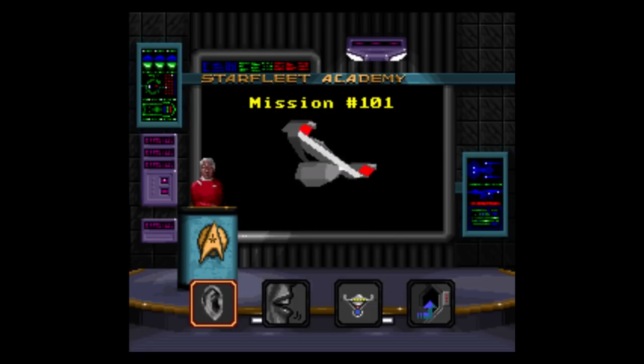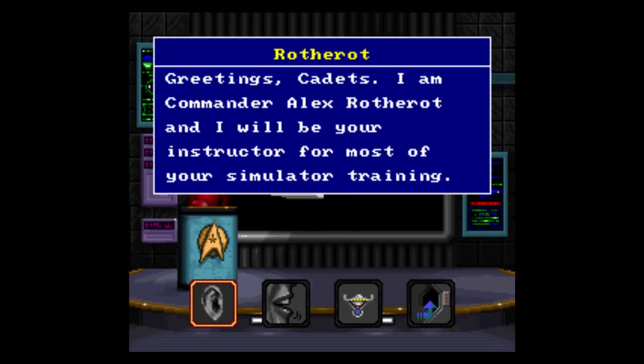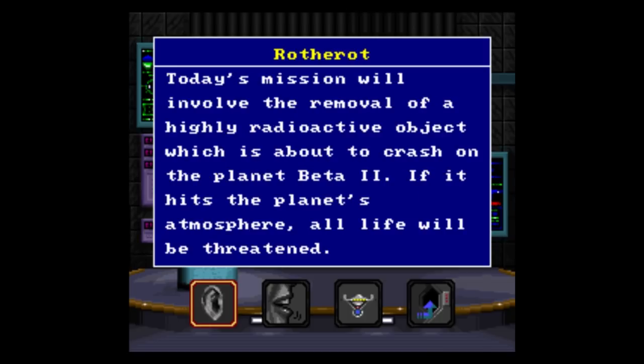They do all sorts of things. We're in an Oberth for our first year, and then we'll move on to better ships later on. This is our commander — he's gonna teach us on the USS Banting. If you don't know who Frederick Banting is, subtract 100 Get Dave points. He's one of the greatest Canadians who ever lived and helped come up with treatment for diabetes, because back in the day, like 2% of all people just died.